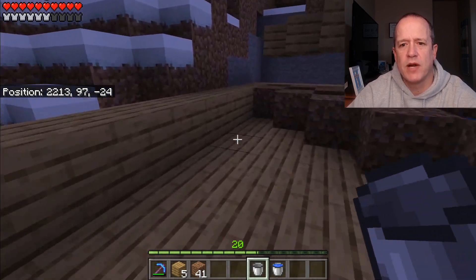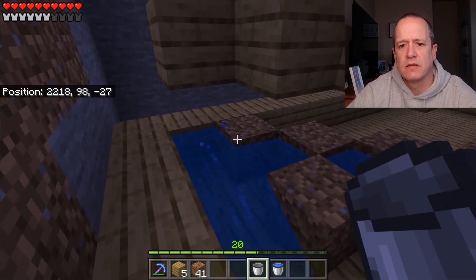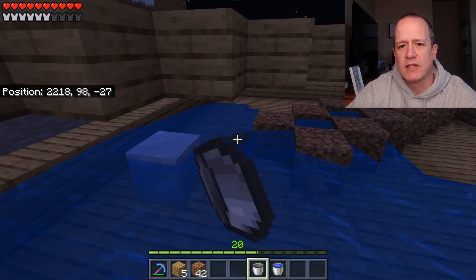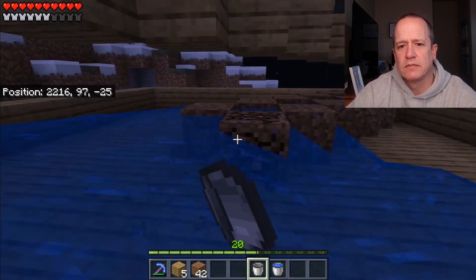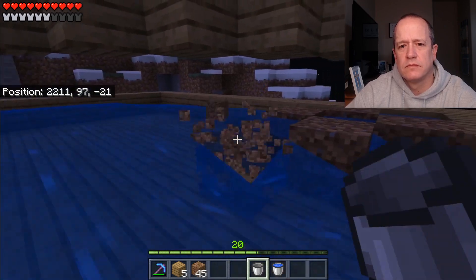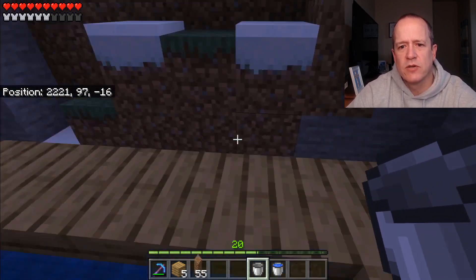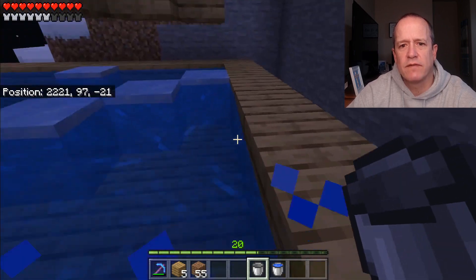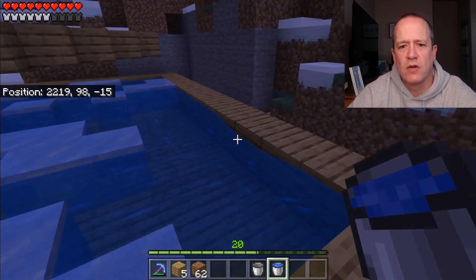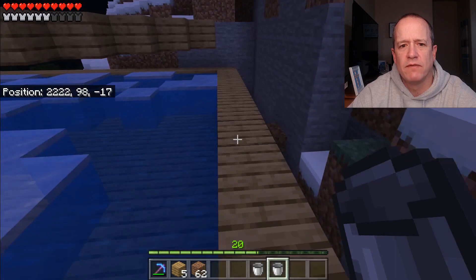Now we're just going to go around and break open all of the dirt blocks. It'll begin freezing before you even have all the dirt blocks out. Just make sure your dirt blocks are completely out so it allows everything to freeze and the farm is completely working. If there's one spot that didn't fill all the way up, just put a block there and it's completely full again.